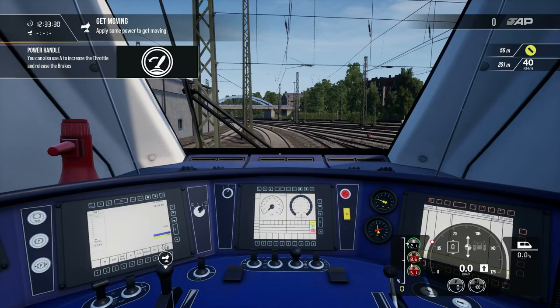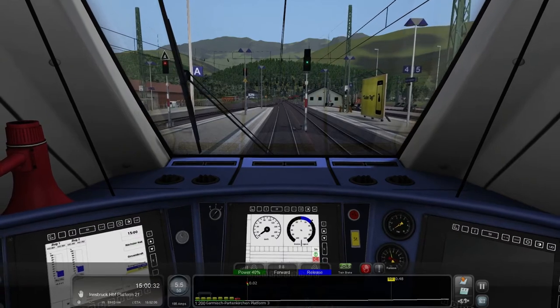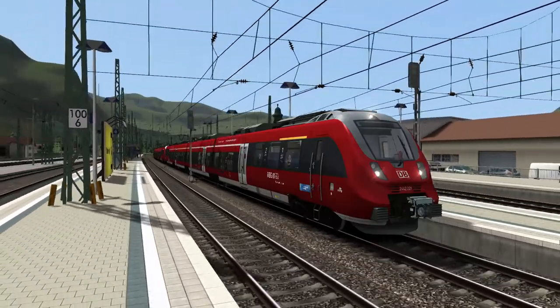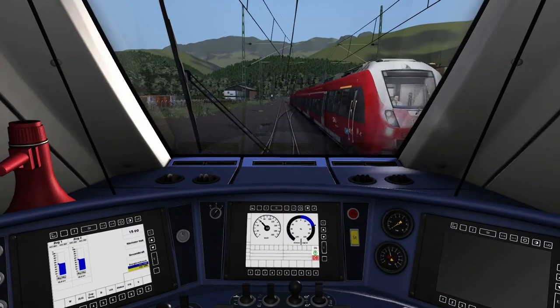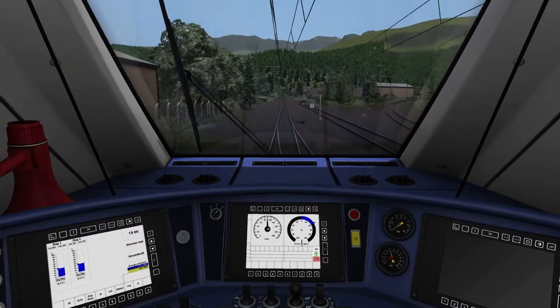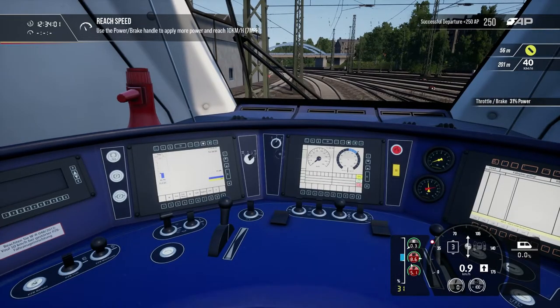Before we actually get going, I'm just going to flick to a tiny little clip of TrainSim 2020 and the Bombardier Talent 2 on there. I never particularly fancied this train because I didn't think the physics were right. Take a look at this and see what you think. See what I mean there? It's just a little bit quick, isn't it? A little bit — too fast. Whereas, from driving this, I can categorically say that the physics are just so much better.